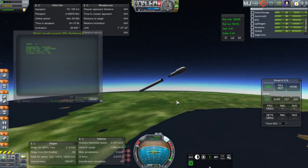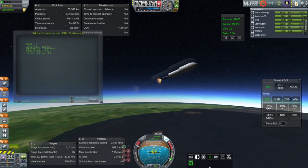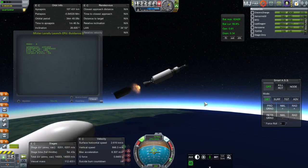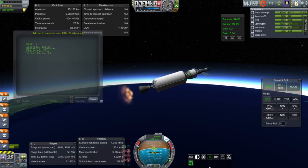Here's first stage separation and second stage ignition. That caused me a little bit of worry, as the KOS script has to ignite the engine, and I was worried that the fuel would become unsettled if it took too long. It was supposed to only take half a second, but since this video is sped up, it actually took a few seconds before it actually ignited the second stage. Action Group 1 is coded into the script to activate as soon as the fairings go off — that's why you saw the solar panel deployment. Everything else is looking good for this launch.